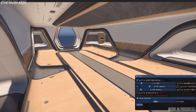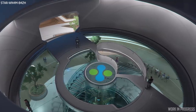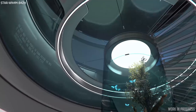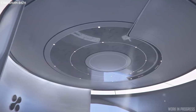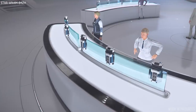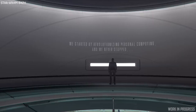Next up, we saw some work-in-progress images of the new flagship store that will be found at Microtech's new Babbage landing zone. This is their factory store, so it is sleek, simple, and quite hip — very reflective of Microtech. It will be selling their computer products, things like custom MobiGlass, and there'll be a jobs board and a service rep for some missions that players can take on.